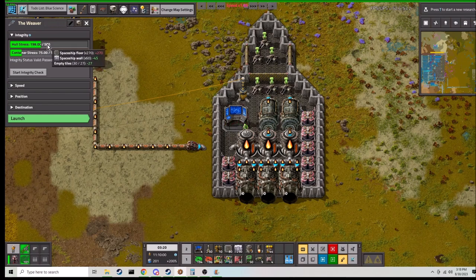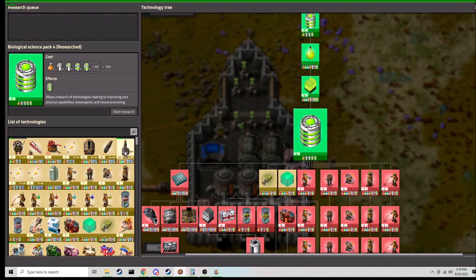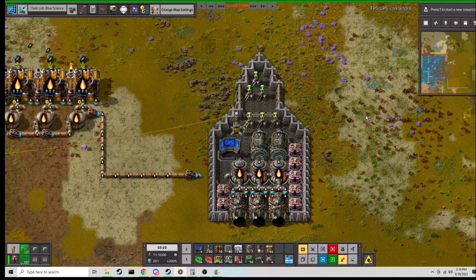Let's talk about the spaceship panel and break down each section. The whole stress is calculated by how many walls, floors, and things you have on the ship. You can level this up eventually — right now it's at the base level, but you can definitely upgrade it. So if you're sad you can't build a very big ship, don't worry — you'll be able to level up that ability later via the spaceship integrity upgrade path. As you want to build bigger and bigger ships, follow that upgrade path.